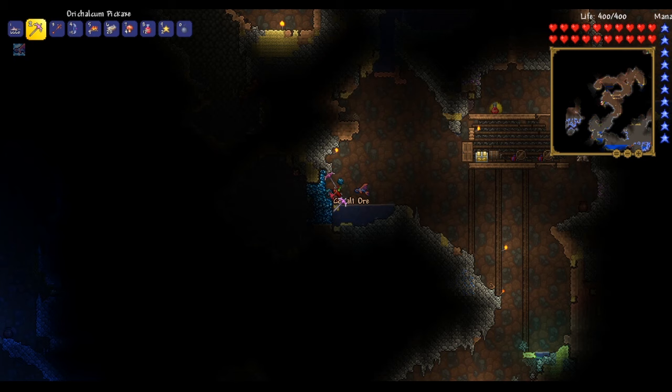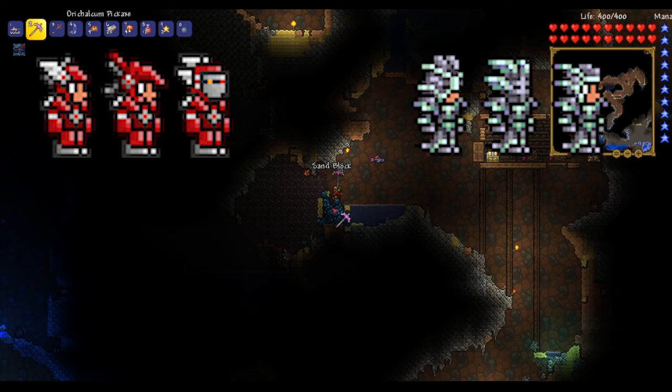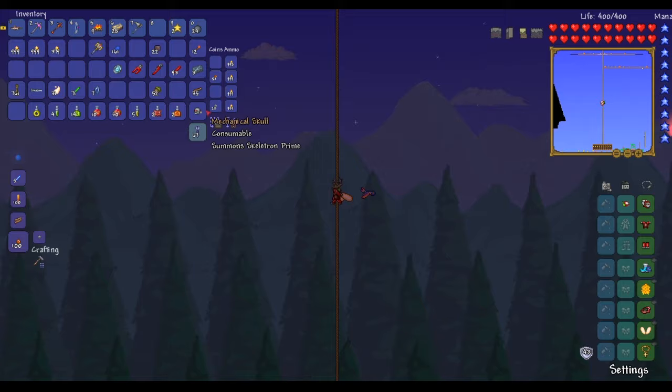The first step, as you may or may not have guessed, is making sure you are equipped. This starts with getting the best tier of armor in your world, whether it be adamantite or titanium, having Hermes boots, and potentially some jump-boosting items or wings. By jump-boosting items, I mean maybe a cloud in a bottle, tsunami in a bottle, sandstorm in a bottle. I'm not the proudest man, but I made fairy wings, which required 20 souls of flight and 100 pixie dust.